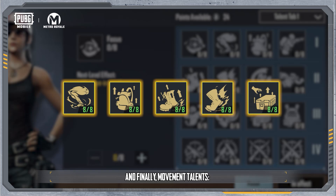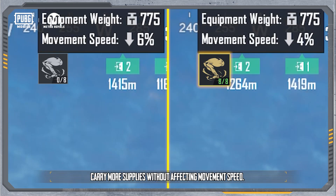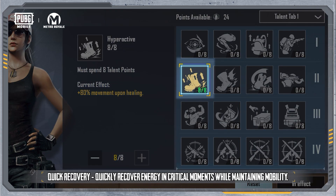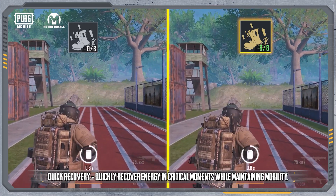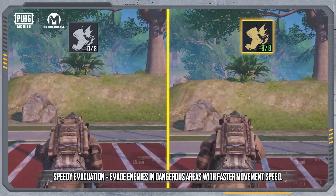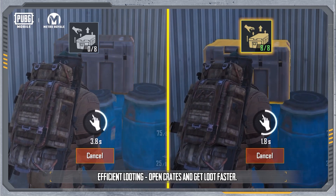And finally, movement talents. Endurance lets you carry more supplies without affecting movement speed. Rucksack lets you carry more loot and equipment. Hyperactive offers quick recovery, letting you quickly recover energy in critical moments while maintaining mobility. Sprint provides speedy evacuation, letting you evade enemies in dangerous areas with faster movement speed. Dexterous enables efficient looting, letting you open crates and get loot faster.